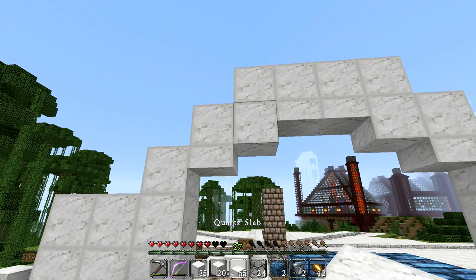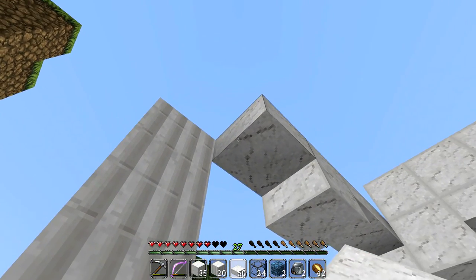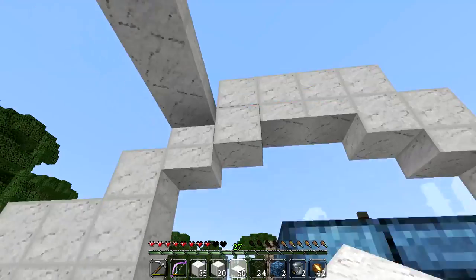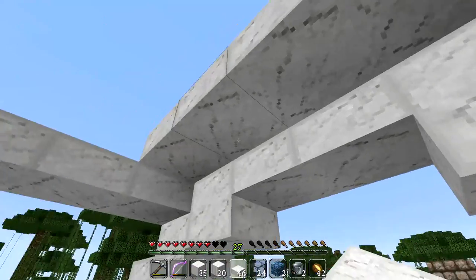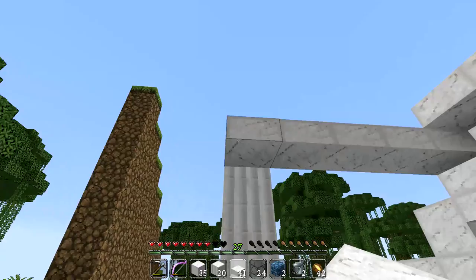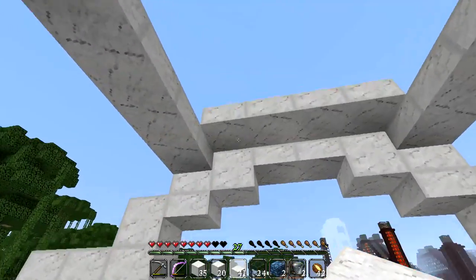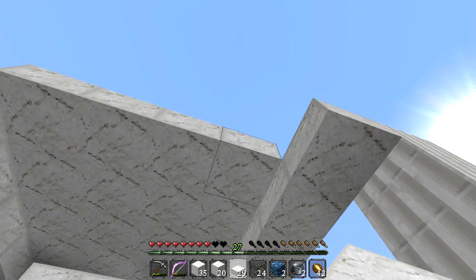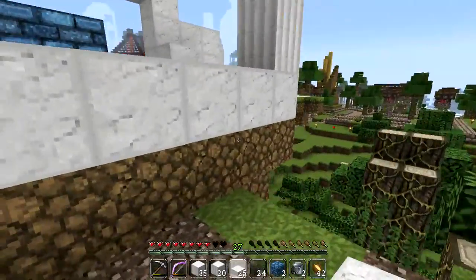We could probably complete the roof with slabbage. Let's have a look. Maybe something like this - this is just experimenting for now. Let's finish off the top of this little roof thing. Obviously I need to refine this, but this is the general idea - these pillars are going to be holding up this roof. Oh man, that is looking freaking sweet!